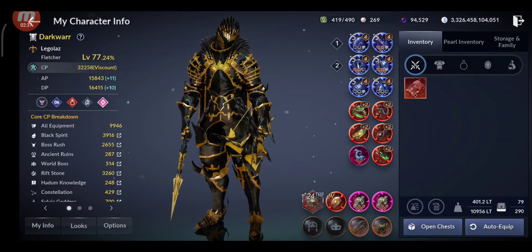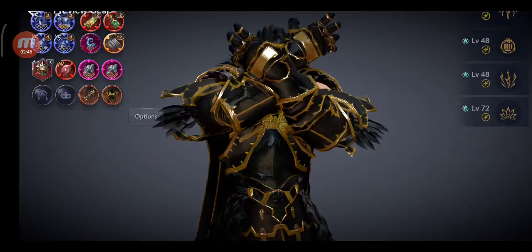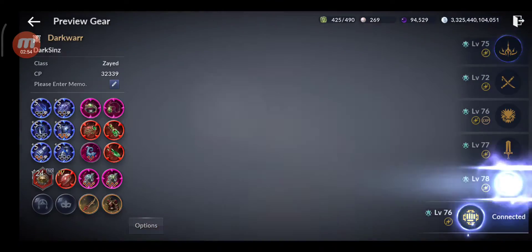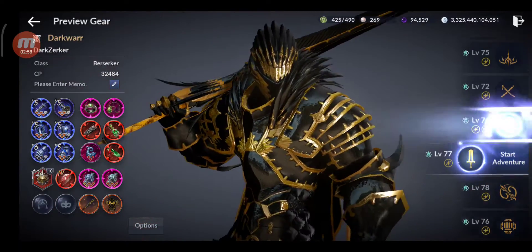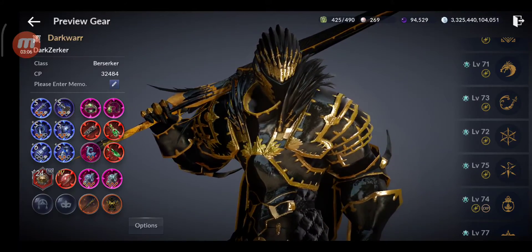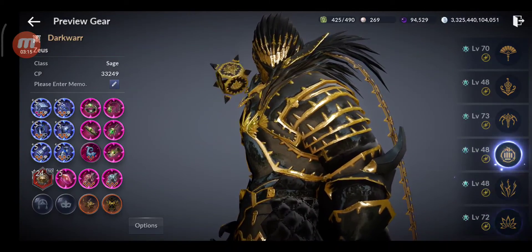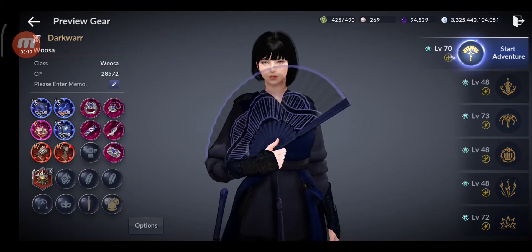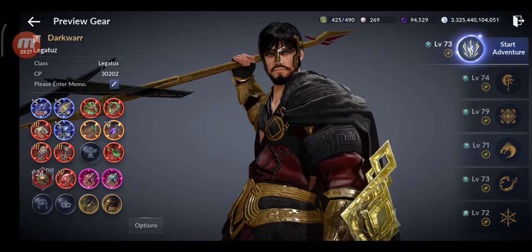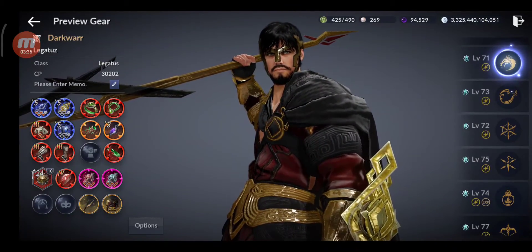32,258 CP for this one. Let's go for the other characters. I managed to get the chaos gear on all of them. Also, I'm gonna try to get full primal accessories because I don't have full primal on them. I got a few on others — like three pieces of chaos on some. I have five characters with full chaos and another two or three with two or three pieces each. That's not bad.